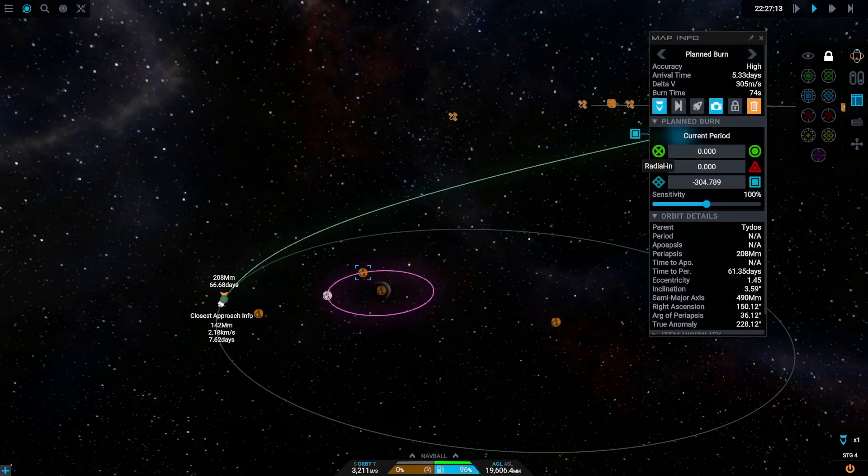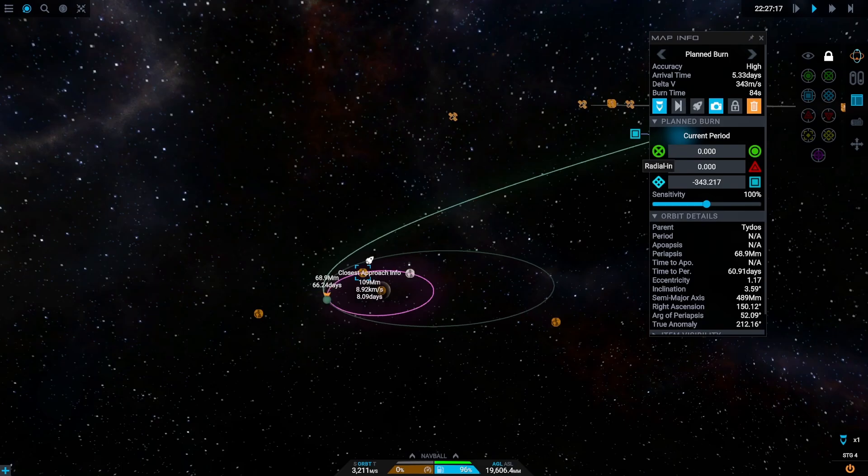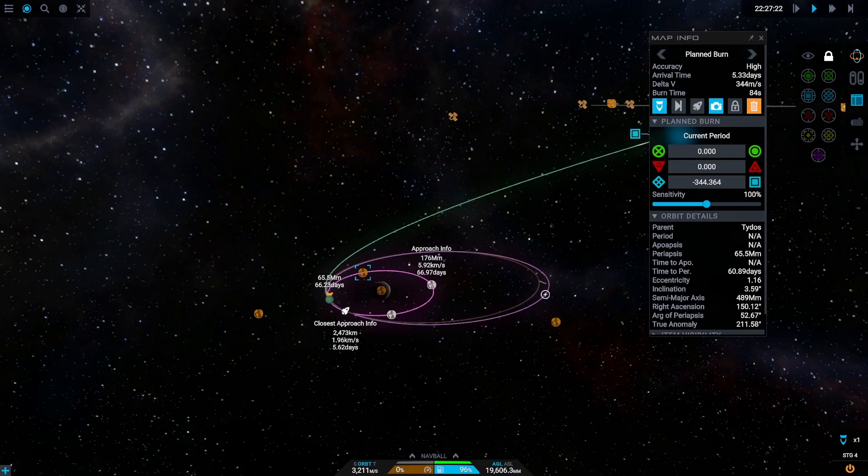Now that we are close, we can plan a correction burn that will bring us into the sphere of influence of one of the moons. Why do we do that? This is called the gravity assist — it will help us slow down and save us a ton of delta-V.